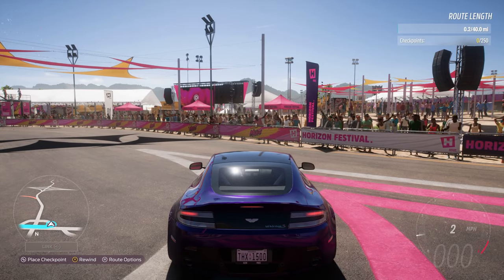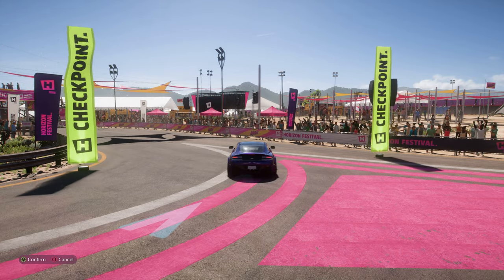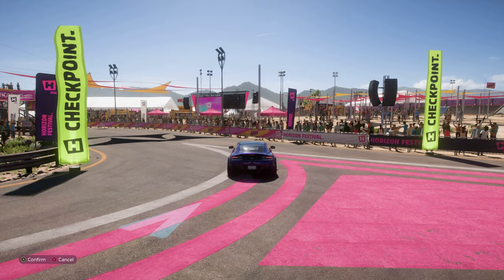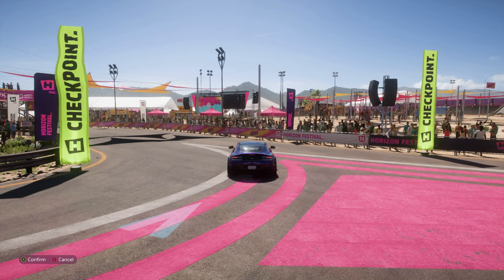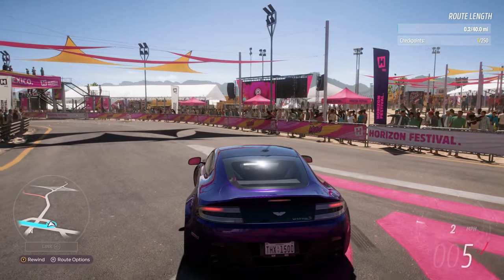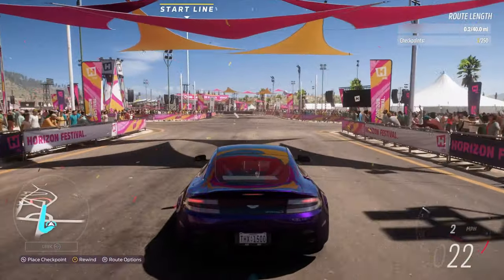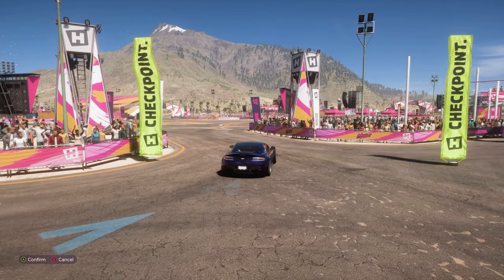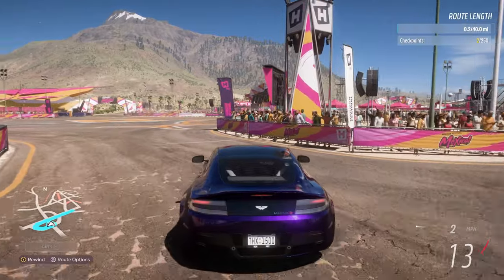To place a checkpoint, press the start button — the one with two squares. You can move it left and right with the left analog stick and widen or narrow it with the left and right triggers. Make this first one nice and wide in case anyone runs wide into the first corner. When you're happy with placement, press A to confirm, then continue on your route to place the next checkpoint.